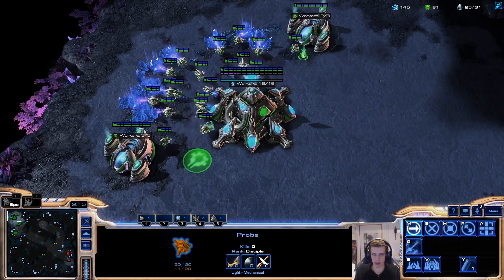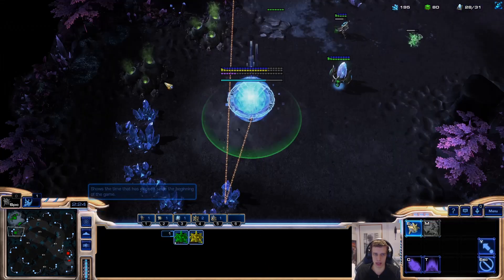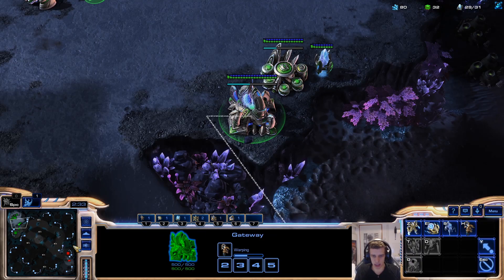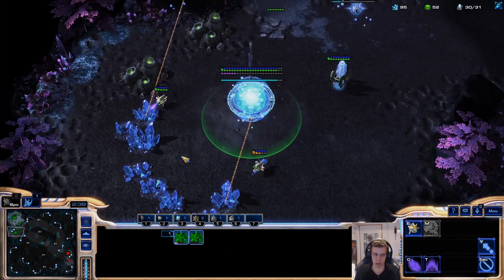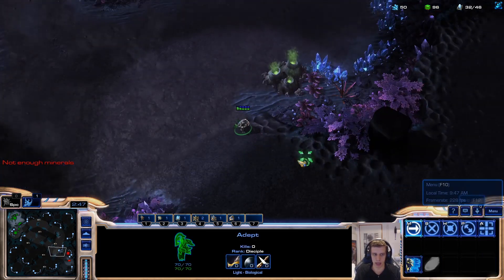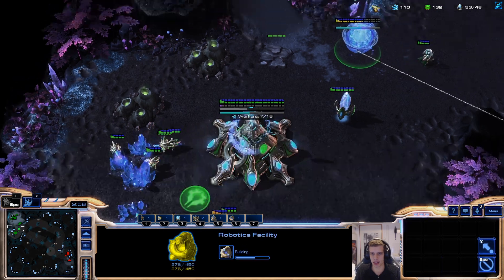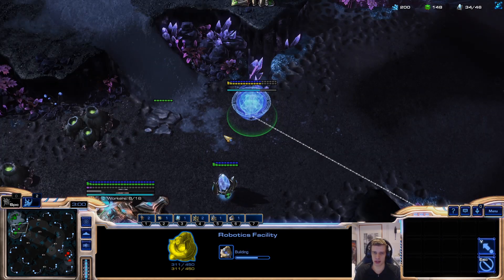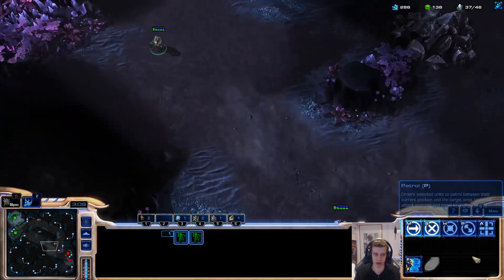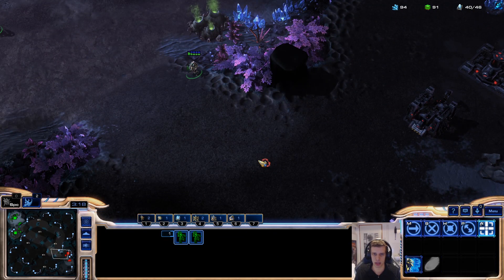So we play adept adept this time, then go into robo, warp prism. I'm not going to chrono my second adept — instead focusing really hard on extra probe production. Very fast robotic facility. I actually played a build like this for a very long time, without the colossus drop part. I want something just like this. I'm going to take two probes out of gas because my — oh my god, what the hell — I played into reaper marine marine. That is really wild. Fair play to the fellow who made this build.